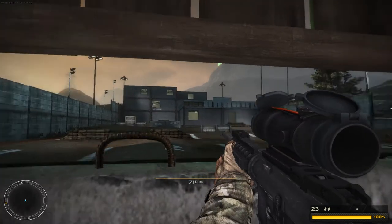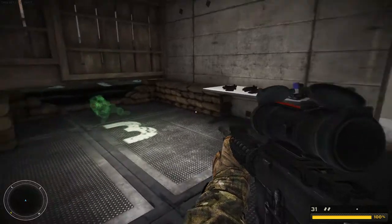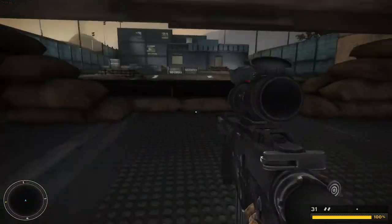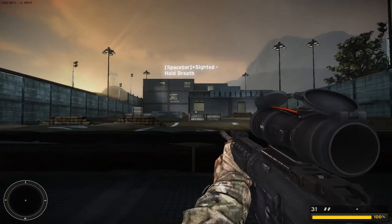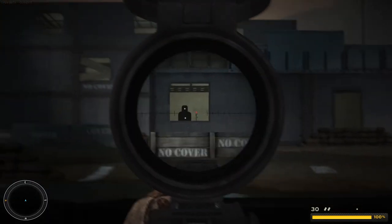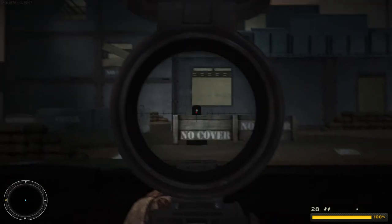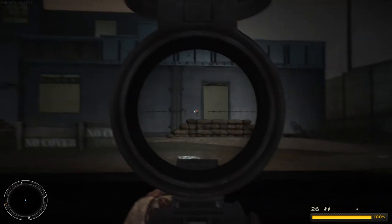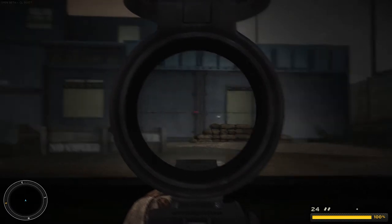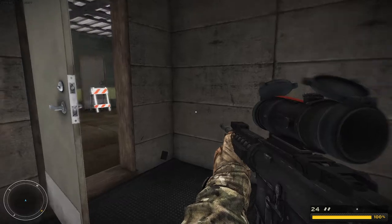Next lane — assume a prone position to engage targets. Hold your breath to steady your aim. Should notice your shot group tightened. Who knows, may not help a high-speed death machine such as yourself. Well, there you go. All targets in the dust. Almost looked like we had a real warfighter up there for a while.